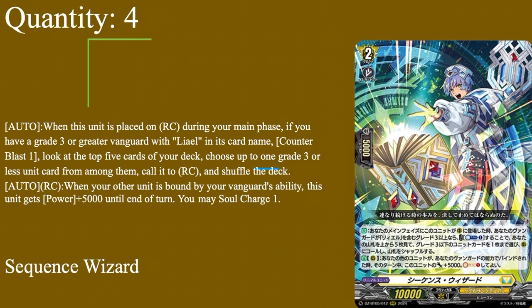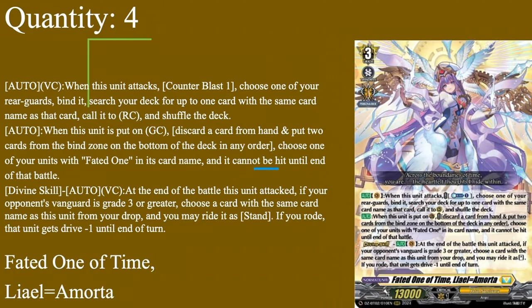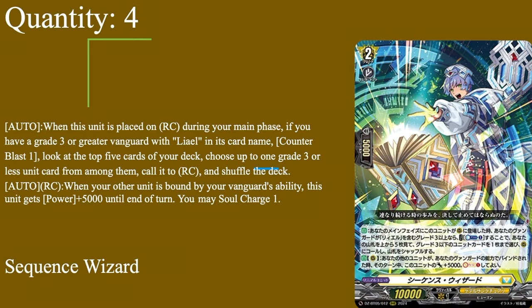Then we have 4 copies of Sequence Wizard. Grade 2, 5k shield, 10k base. I really thought this thing would add a CB problem to the deck, but for some reason it hasn't. Auto when placed on rearguard circle during the main phase — if your vanguard's a grade 3 or greater allele, CB1, check top 5, call one grade 3 or less unit card to rearguard from the deck. That's just a CB1 call anything from your deck, which is pretty solid. Auto rearguard: when your other unit is bound by your vanguard's ability, get 5000 power for the turn, and then you may soul charge 1. Free 5k every single time something is bound, and the soul charge ability is a 'may' — so if you think you're going to flip a trigger or you're running close to decking out, you don't have to soul charge. Sequence Wizard is a very solid grade 2, checks top 5, gets you a rearguard, can be placed from its own skill and proc that skill again, and gets 5k every single time something is bound. An easy 4 for me.